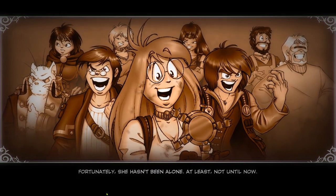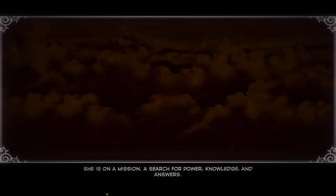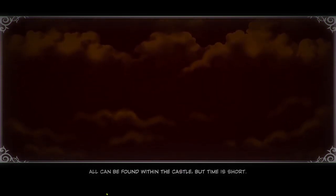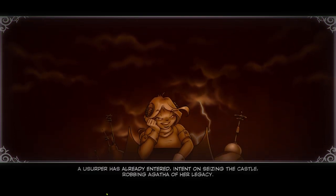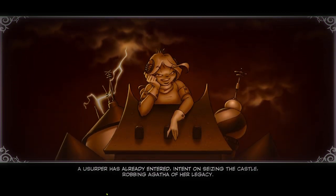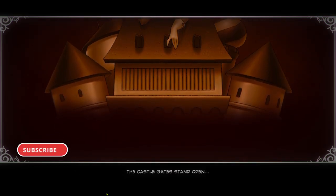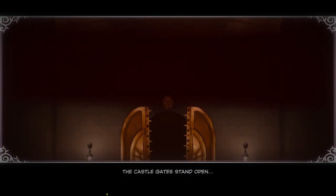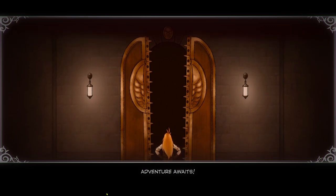Fortunately she hasn't been alone, at least not until now. Got her buddies. She's on a mission — a search for power, knowledge, and answers. I do think that could have been voice acted. All can be found within the castle, but time is short. A usurper has already entered, intent on seizing the castle and robbing Agatha of her legacy. The castle gates stand open. Adventure awaits.